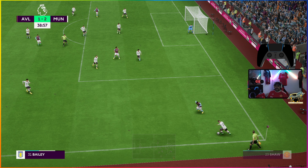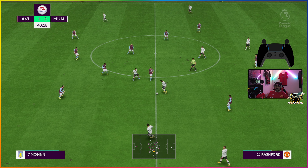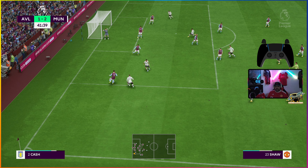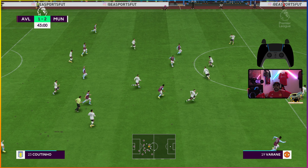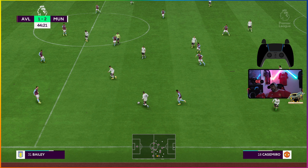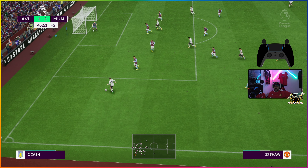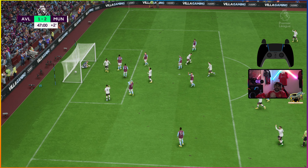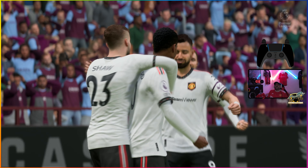Nice defending by Shaw — kept the ball in, did everything right there. Sancho, good pass. Good goal! I was just talking about the speed and that was a great finish. He holds off the defender, keeps composure, finds the back of the net. Big save — great header follow through. That is huge. On injury time, United is going to walk into the locker room with a two-goal lead. Pretty damn impressive.